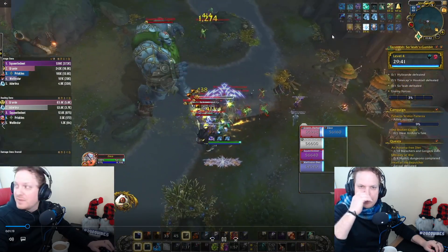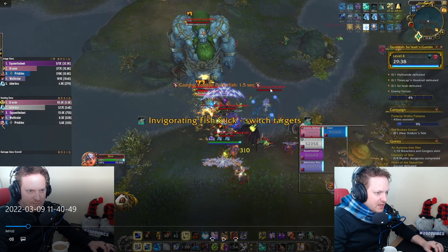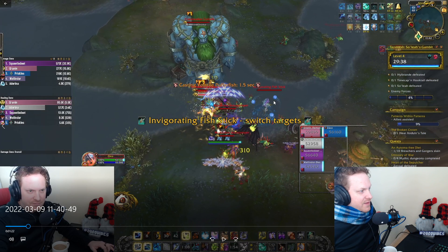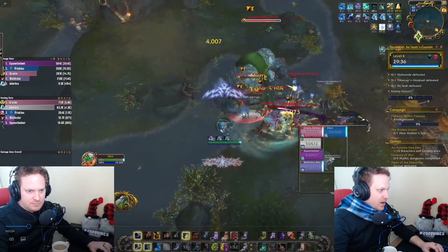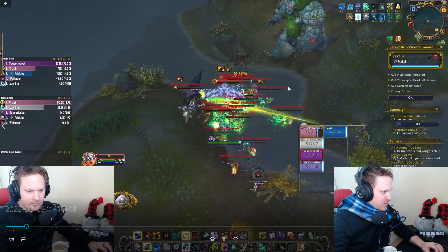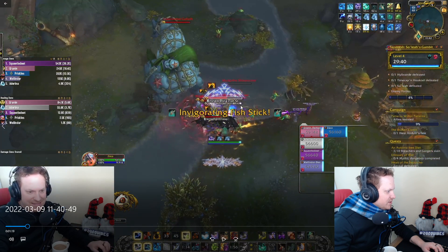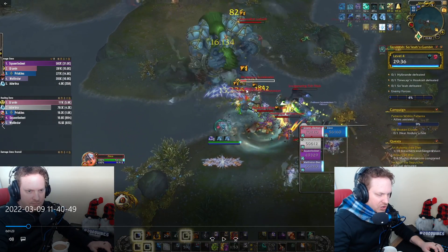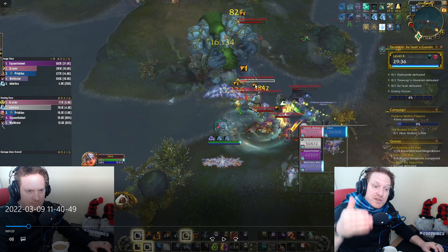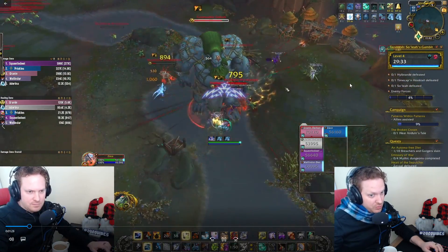The Scale Binder is the one who casts it. When you get to these packs of Murlocs, you need to focus down the Scale Binder because he'll drop the Invigorating Fish Stick totem and it will heal everybody. If he gets the cast off, you must kill that totem right away. Then this big Tide Goliath needs to die as well — he does Tidal Stomp, and every single time he does it, it'll do more damage than the last one. On higher Mythic Plus difficulties, this is going to matter a lot more. Focus down the Scale Binders and the Goliaths.